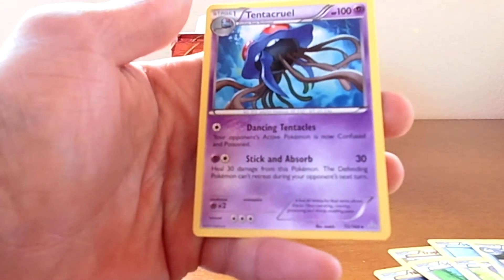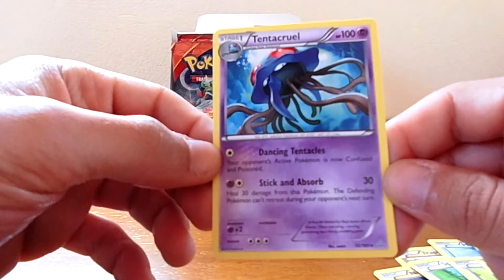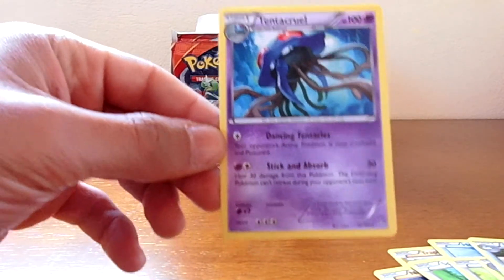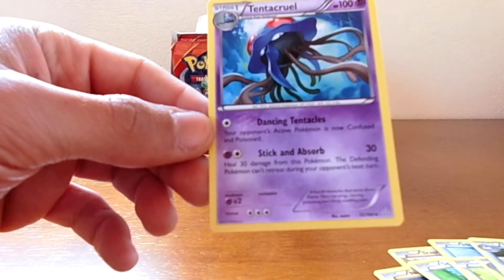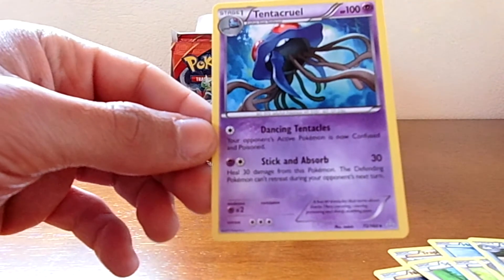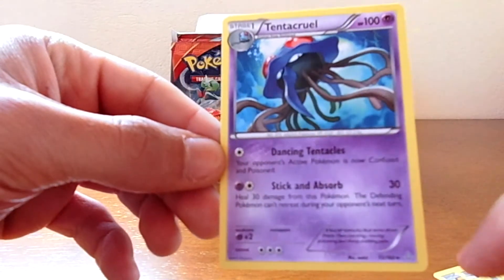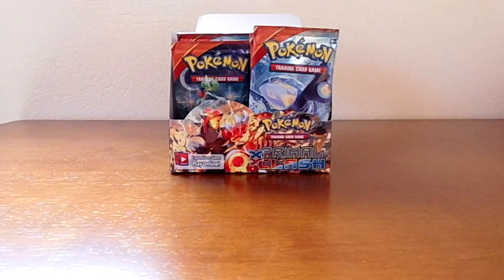The last rare in this video is a Tentacruel — that's nice! Your opponent's active Pokemon is now confused and poisoned. Awesome! It also does 30 damage and heals 30 damage from this Pokemon, and the defending Pokemon can't retreat during your opponent's next turn. Not bad — I really like this card.